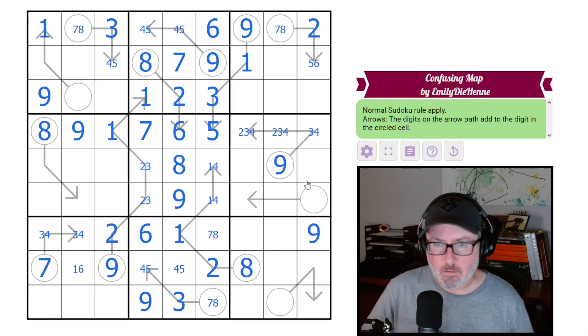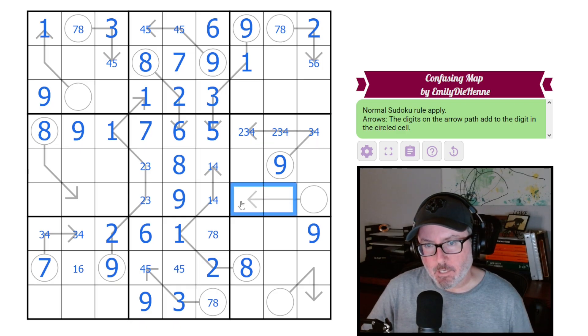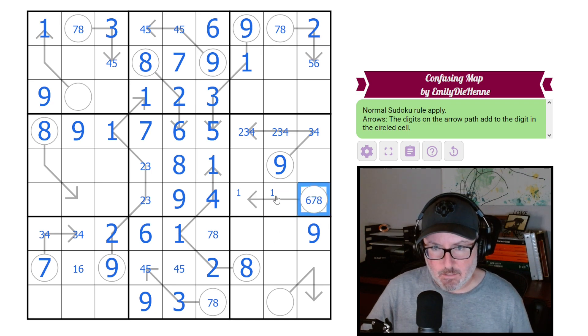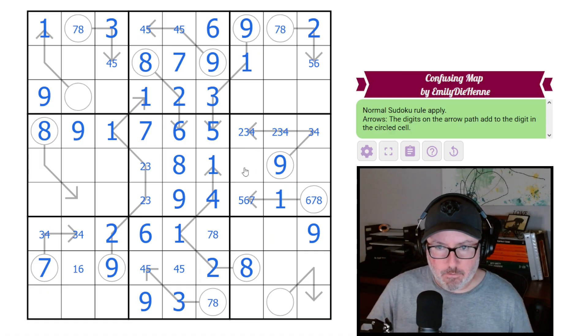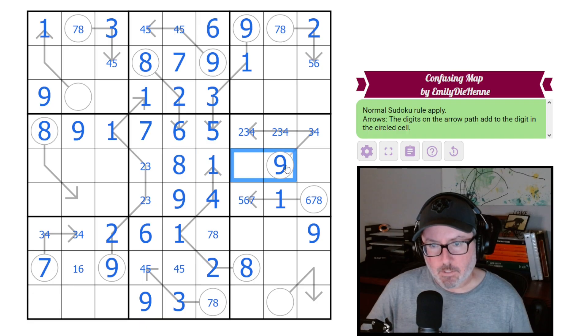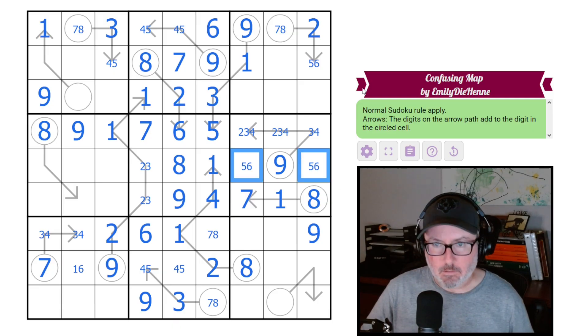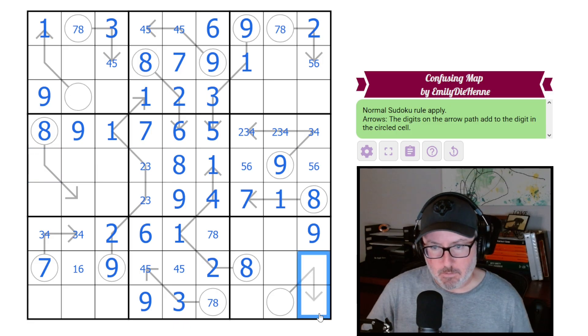This arrow has to have a one on it, otherwise the minimum is five-six. That gives us four-one. This cell is going to be six, seven, or eight. This one is not the one, so let's place that — this will be five, six, or seven. Looking at two-three-four and eight: the eight goes here, which forces this to be seven, giving a five-six pair. That gives another five-six pair looking this way.